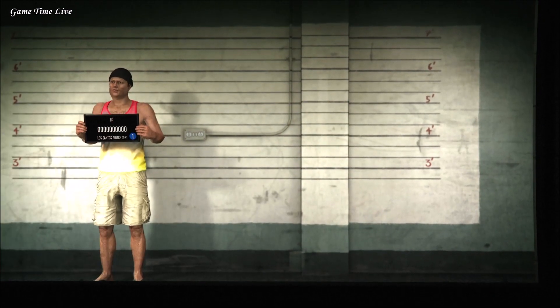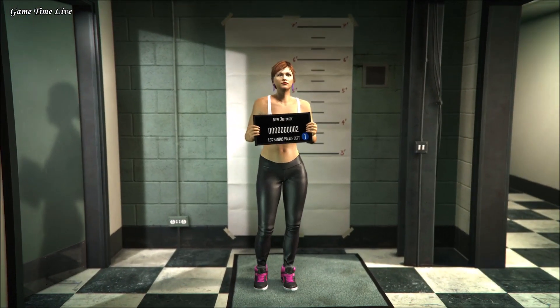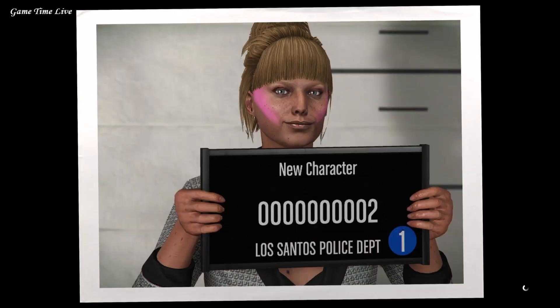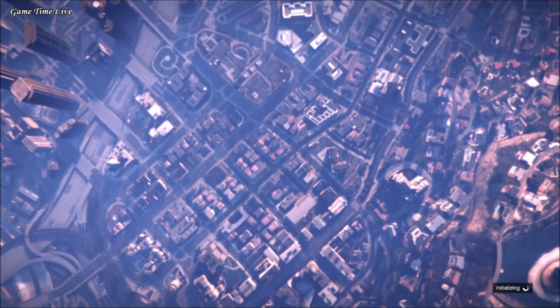Just give it any appearance of your choice — it doesn't matter because we will be deleting this character afterwards. Take the picture and bring this character into an online session. I suggest you find a new session and then click invite only.